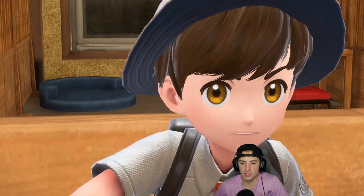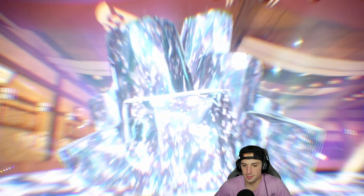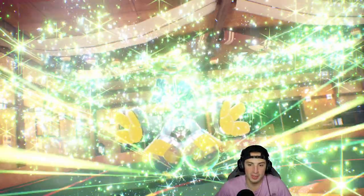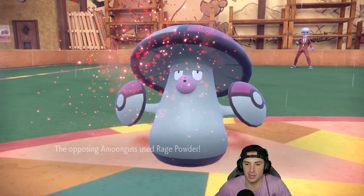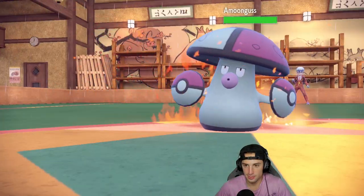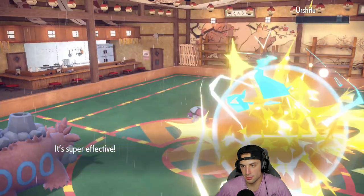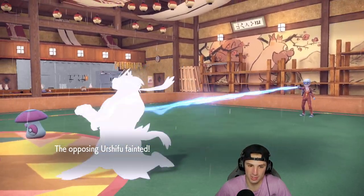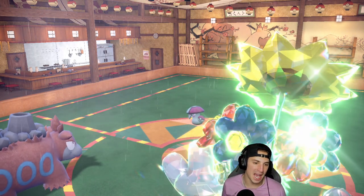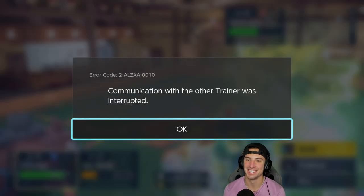Wild Charge says bye bye to Urshifu. Overheat in rain still does a nice chunk of damage. Iron Hands is immune to Rage Fist. Amoongus is their last Pokemon with Trick Room gone and the game is set. Opponent turns off their console — 2-1 winning record with the Camerupt squad! Camera up in the rain still getting work done.